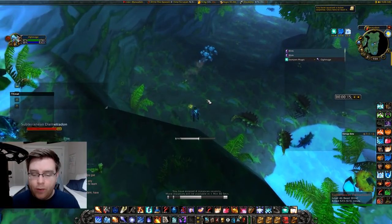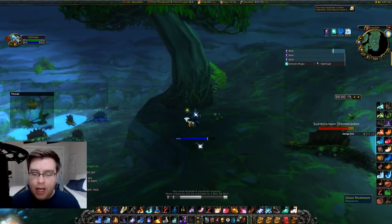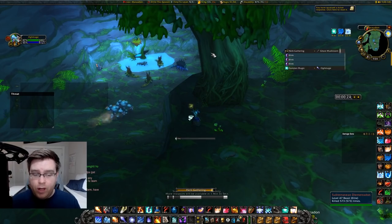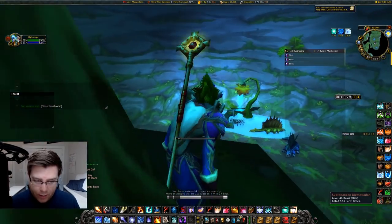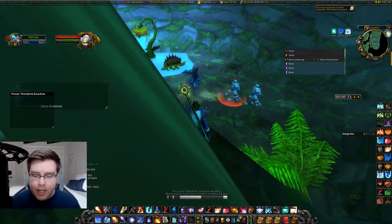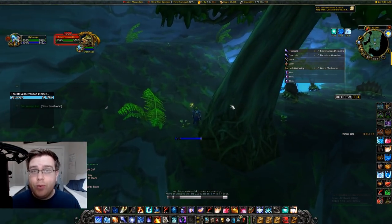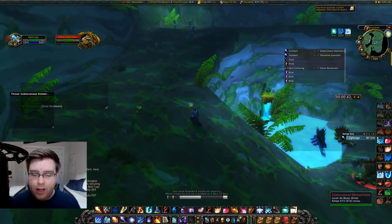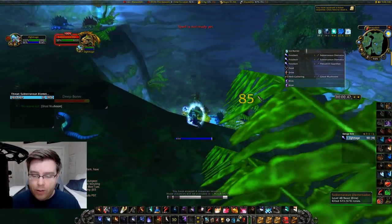The beautiful part of this run is that the mobs are level 46 to 48, which means you can be a higher level and still get a lot of XP. The 48 ones don't grey out until you're level 51, so you could stay here for quite some time. We're going to start off with rank one Frost Bolt on both of these packs right here just to get them pulling. I have Improved Frost Bolt, which is part of the Mara-specific spec.